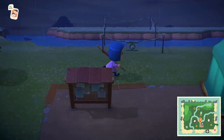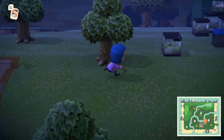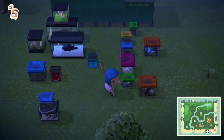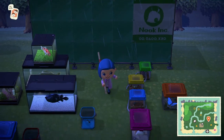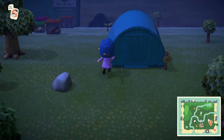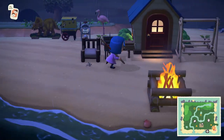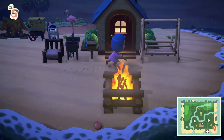Over here is Blathers — this is what happens when you close the museum for two days in a row. This is all the stuff I have to donate to Blathers, and his museum is going to be right here. We got a snail. Over here is Socket's house — I think everyone's sleeping, so I can't really show the villagers. And over here is my place.